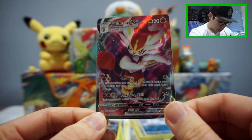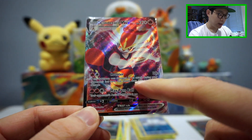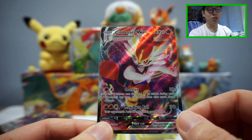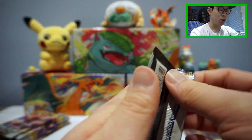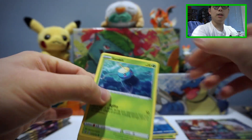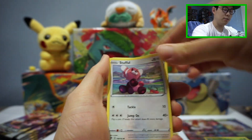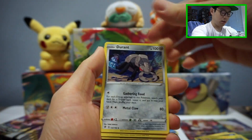This card is super playable because of the first attack. Counter: 30 plus — if this Pokemon was damaged by an attack during your opponent's last turn, the attack does that much more damage. With 320 HP, chances are you're not getting knocked out in the first hit, so this attack is crazy good. Very nice pull indeed. Very happy that we pulled a card not yet in our collection. That was an Inteleon pack. Inteleon hasn't been the most productive pack for us — we haven't pulled a ton from Inteleon packs — but I'm hoping that changes.